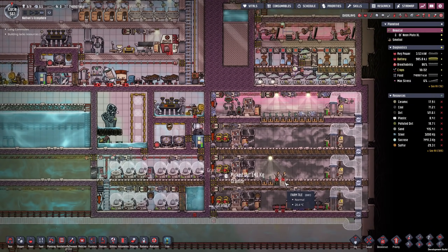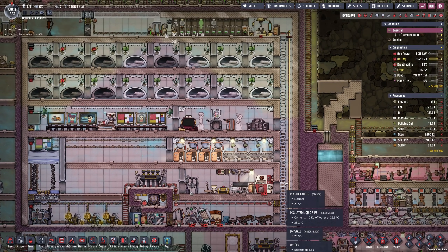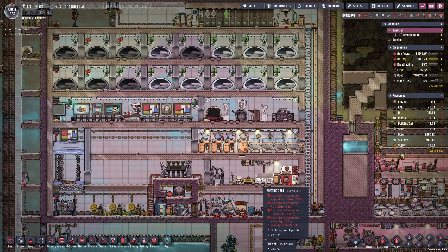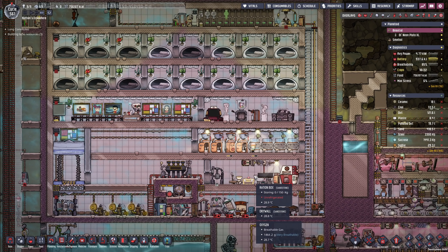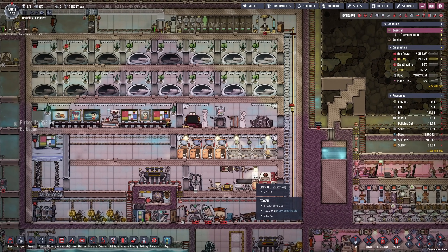Hello everyone, my name is Nathan and today it's time for another episode of Oxygen Not Included in the Ultimate Base 2.0. Today it is finally time — we're going to visit the second planetoid, figure out what we can get from there, and plan out an infrastructure.